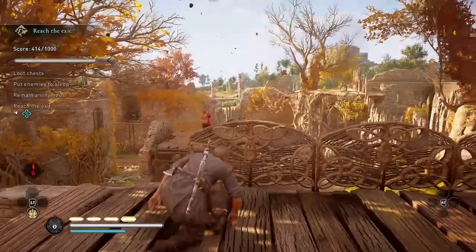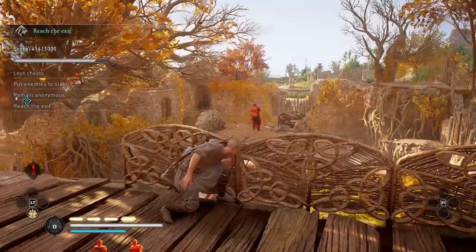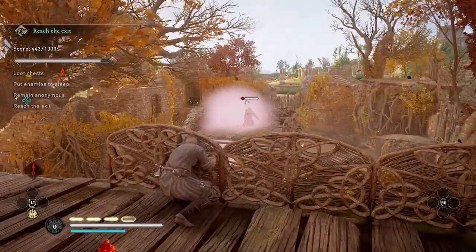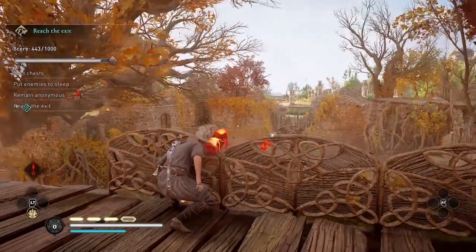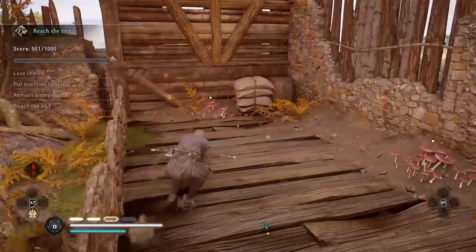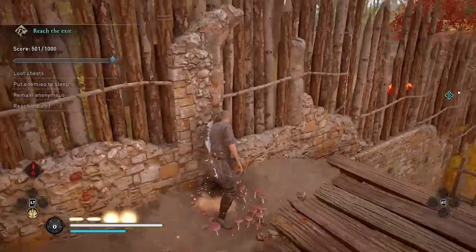The strategy I use here is to put the guard on the platform to sleep. And then when the other two guards investigate, put them to sleep as well. Then turn around and grab the mushrooms to refill my adrenaline, and then cross and loot the chest.